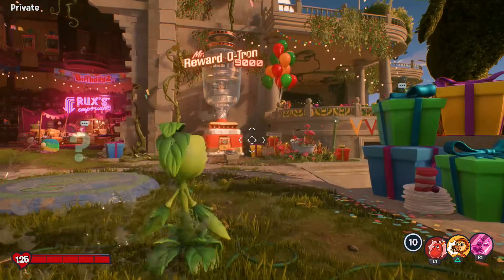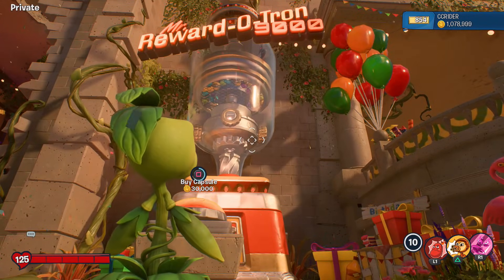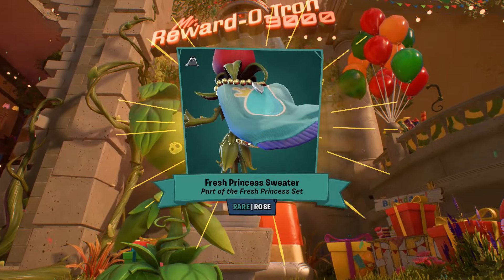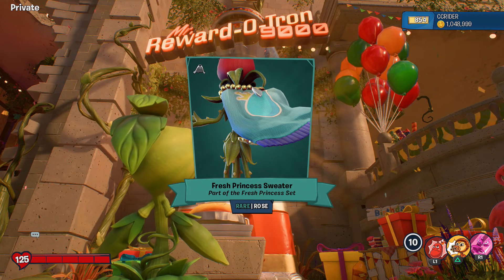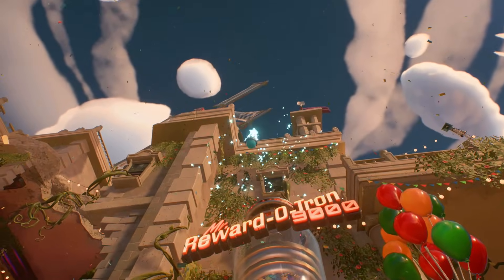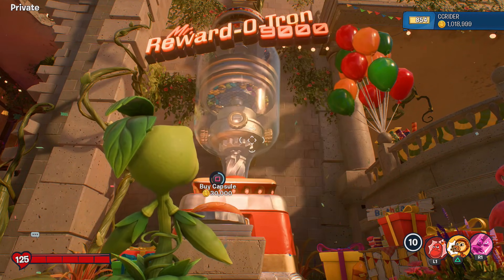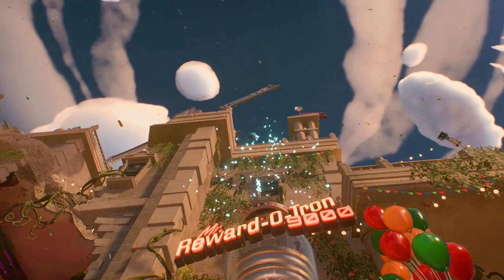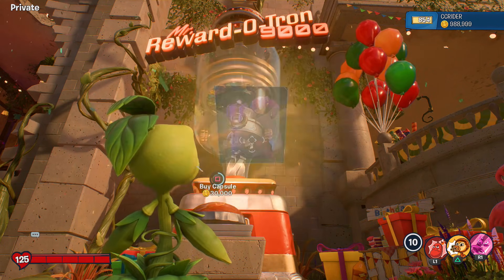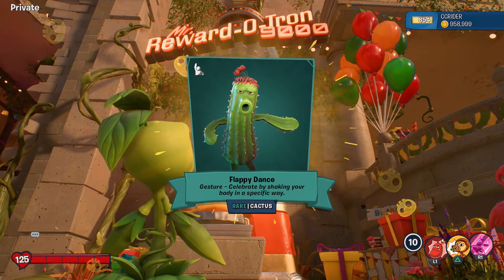I am so happy - after all this time we finally got it and we'll be showcasing it soon! But I still have more coins to spend - a million more left to go. I wonder if we could get to the end of the Mr. Rewardotron. We get the Fresh Princess Sweater for the Fresh Princess set - I can't believe we finally got it! Destination Punk Hair, part of the Destination Punk set for Electric Slide. Crusader Necklace, part of the Crystal Crusader set - can't wait to collect all that. Floppy Dance gesture for the Cactus.